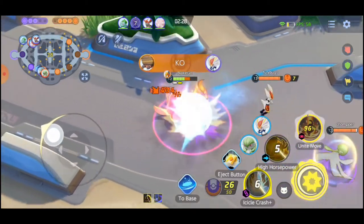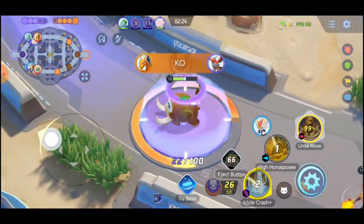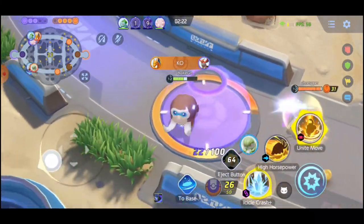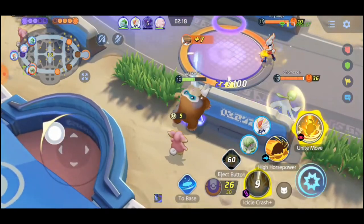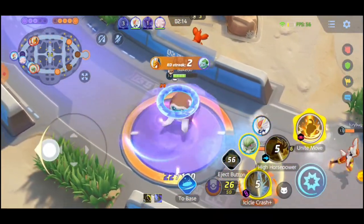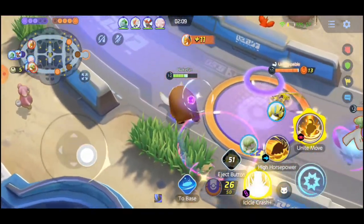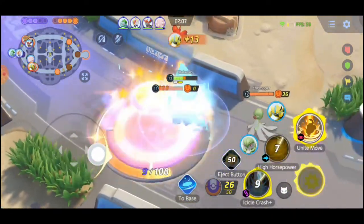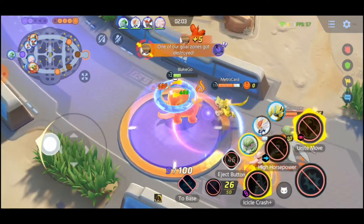Not too much to look at with Earthquake except that it combos with Icicle Crash. Also since you get Icicle Crash at level 6, it actually still combos with your Tackle, which you could pick up at level 1 or level 3. For Mammoth Mash, it's a pretty powerful move — you want to get as close to the enemy backline as possible while you rain down stomps for more damage.